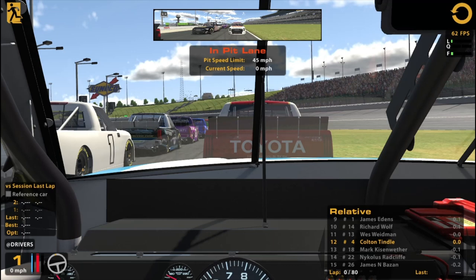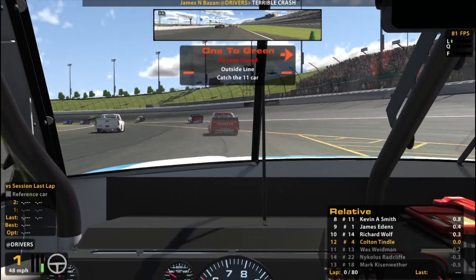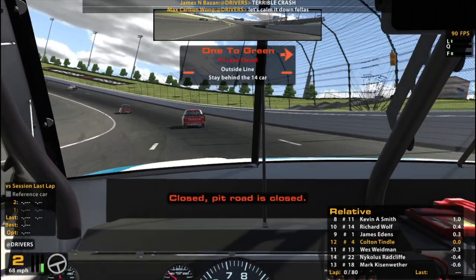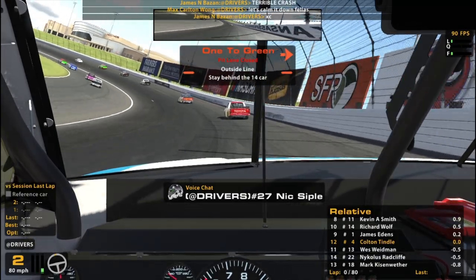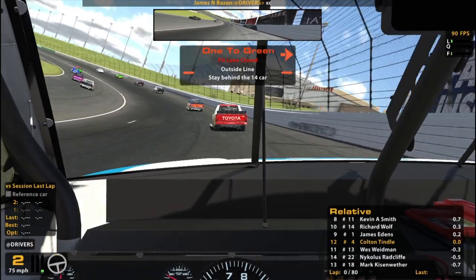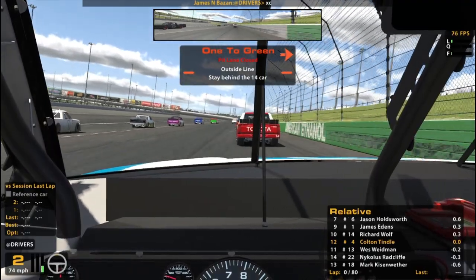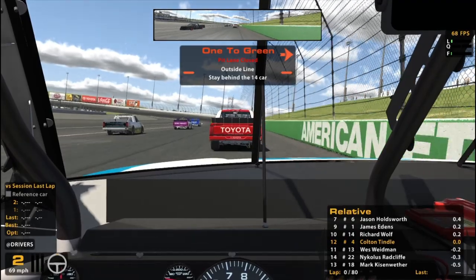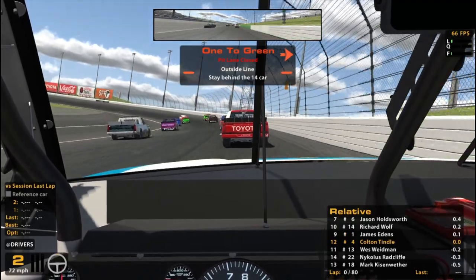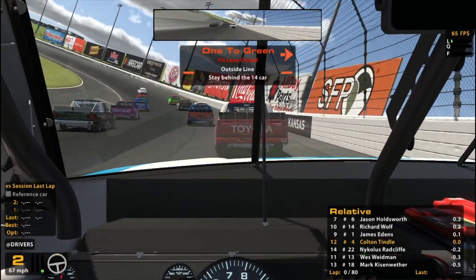We need to follow car number 14. I haven't been able to race too much this week, just kind of had lots of stuff going on — work keeping me busy and all that. But I think I should be able to do some racing the next day or two, which I'm looking forward to. I'm really looking forward to doing the Xfinity B Open here at Kansas, because apparently the setup's pretty good — Nick said on Twitter it was pretty good. I always like the Xfinity car a little bit more too, it's probably just behind the ARCA car as my favorite on the service in terms of oval. But we'll get started here in this truck race for now.